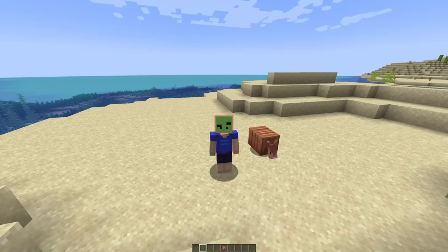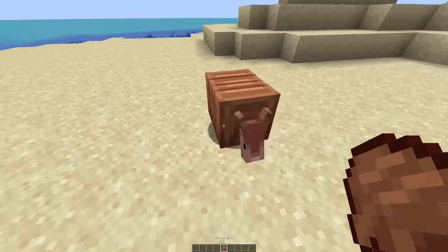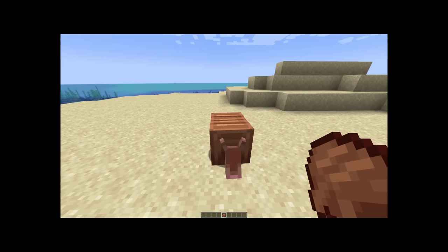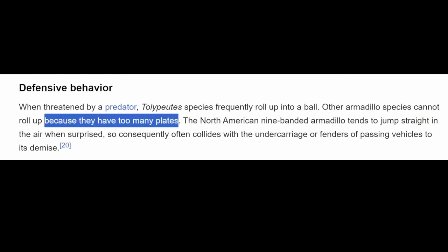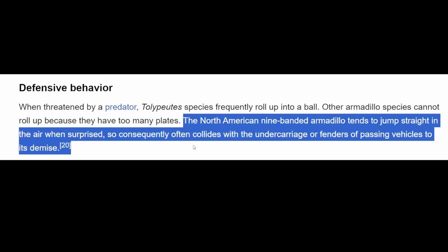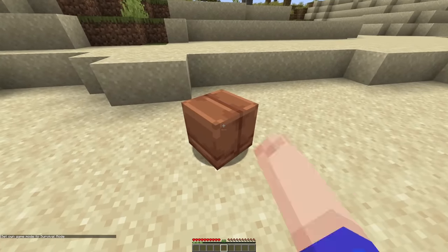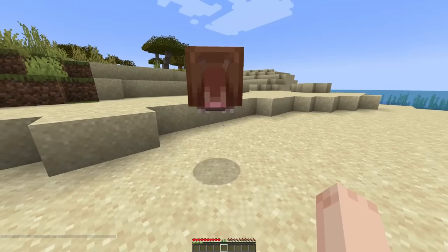All this animal protection really begs the question: what happens if I put armadillo armor on an armadillo? According to Wikipedia, the armadillo cannot roll up if it has too many plates, so I'm going to implement that. We're going to ignore the next line about armadillos jumping up and getting hit by cars. So you think you can hide? Go on, hide again. That's right, you can't.